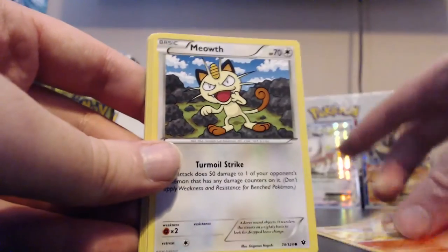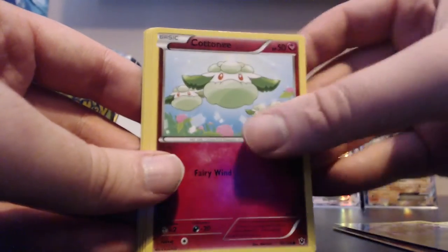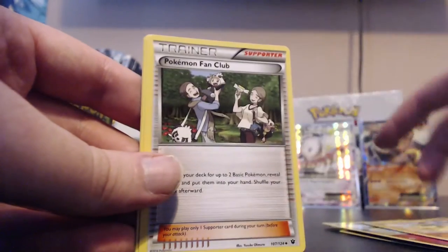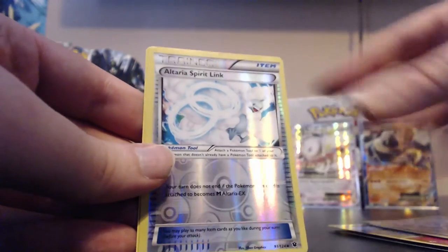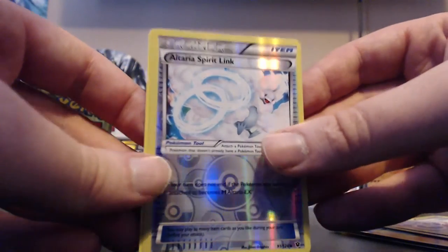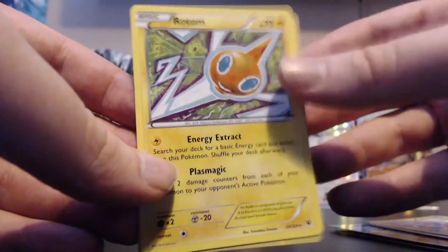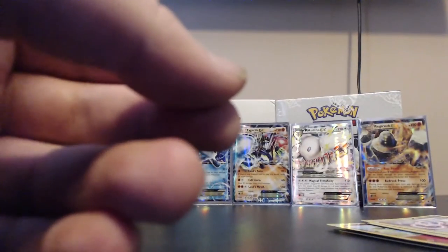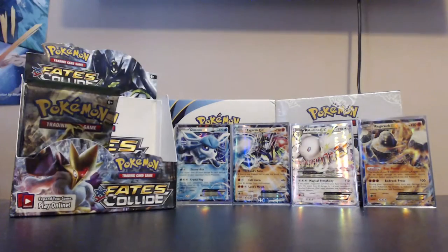Next pack: Fennekin, Meowth, Larvitar, Burmy, Cottonee, Wormadam, Pokémon Fan Club, Audino Spirit Link. Our reverse is an Altaria Spirit Link - oh, you can get Mega Altaria! And our actual rare is a Rotom, which I believe was a common in Ancient Origins but has very similar artwork at least.